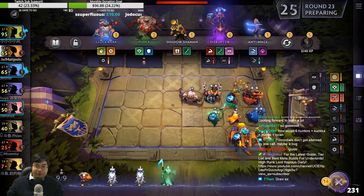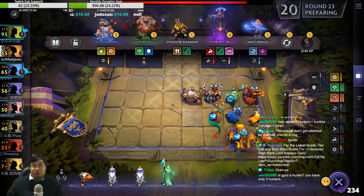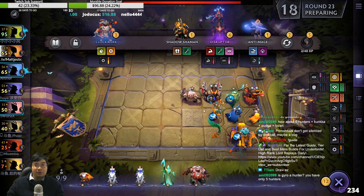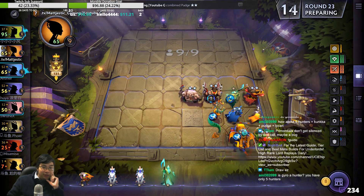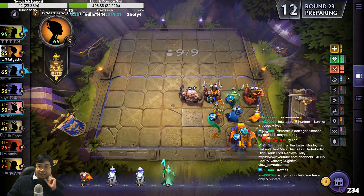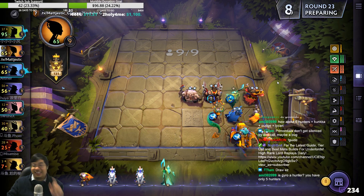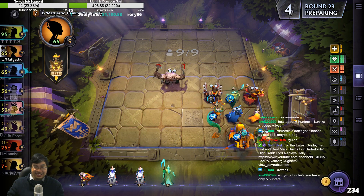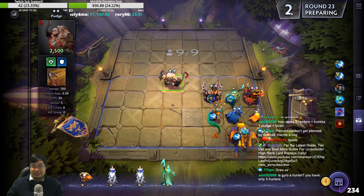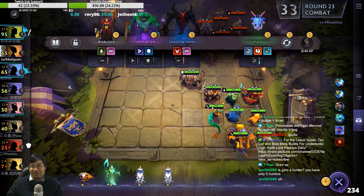I need something in front of the Dusa. Patch is good — throw it once more, beautiful. Myrana can replace something. Gyro is not a hunter, so we have six hunters because Lycan is a hunter. Those days — Lycan is a hunter now. They turned Lycan into a hunter — silly dudes.